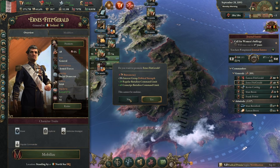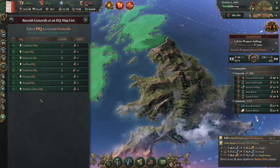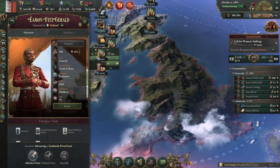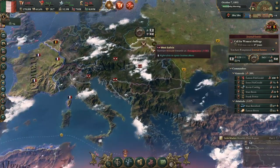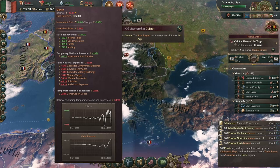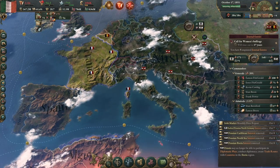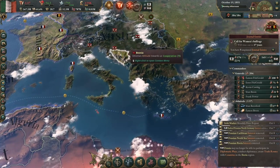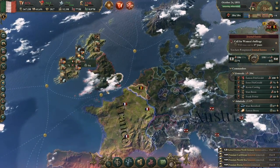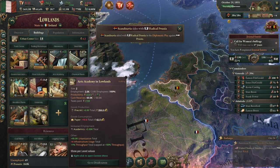We have a bunch of units in North HQ who are not assigned to a general. Let's promote this guy and get him the most units we can. Our bureaucracy is just barely negative — once we get those government administrations built we'll be good.